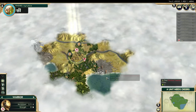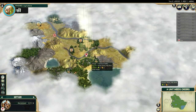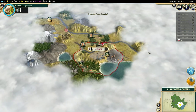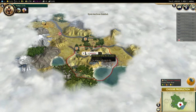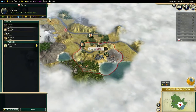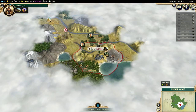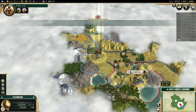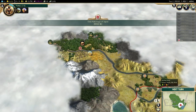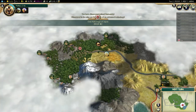The starting location doesn't look too bad. I have a lot of rivers and one luxury. I'm going to move and settle on this spot - it's on a hill, on the river, and coastal, so I'm okay with this. I'll go for pottery as usual, change focus to production, and pick a scout. I need to scout the general area and figure out what kind of landmass this is, since I set it to random. I already see a very good location for a city, and I got a technology for free from a ruin.